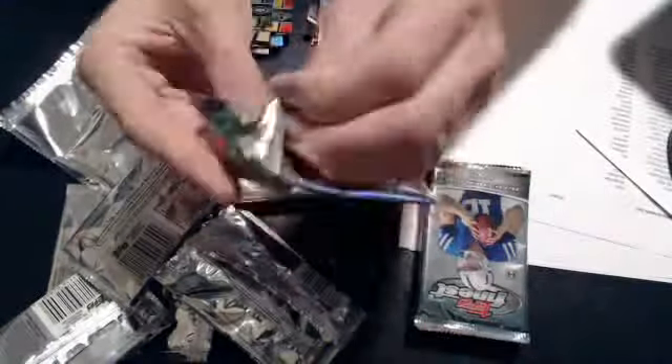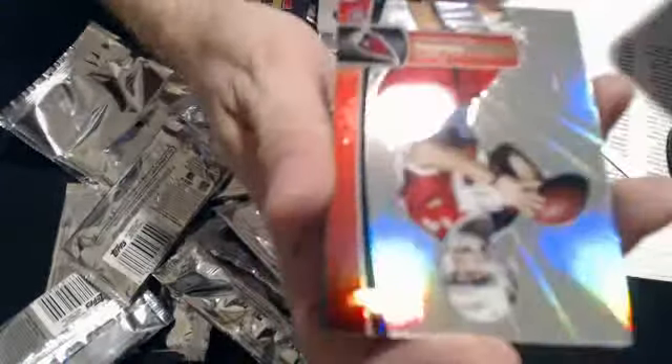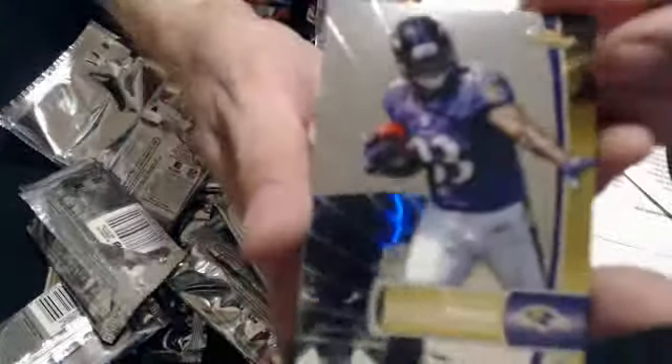We have a Tommy Streeter rookie and a Hakeem Nicks refractor. And a Chris Gibbons rookie, refractor of Ryan Tannehill — rookie refractor. And a Bernard Pierce rookie and a refractor of Nick Foles.